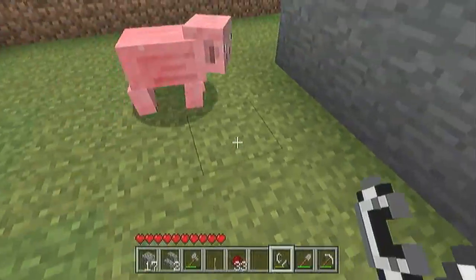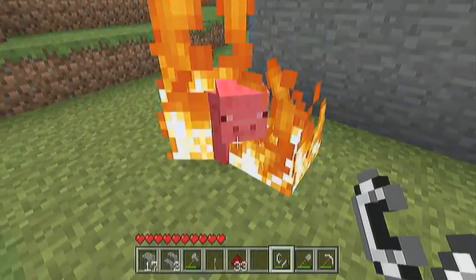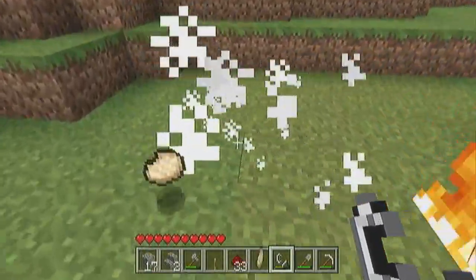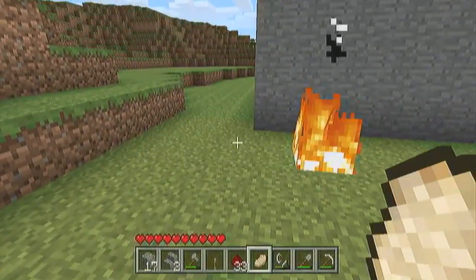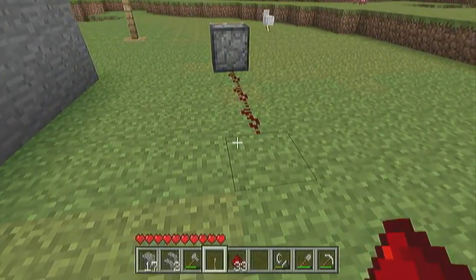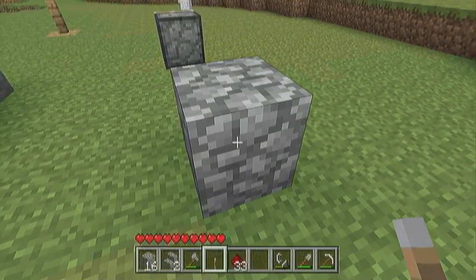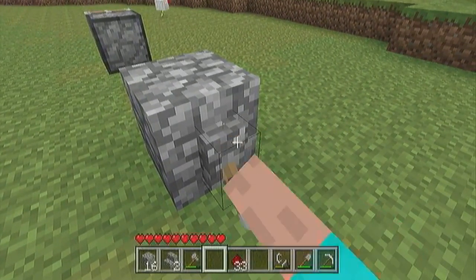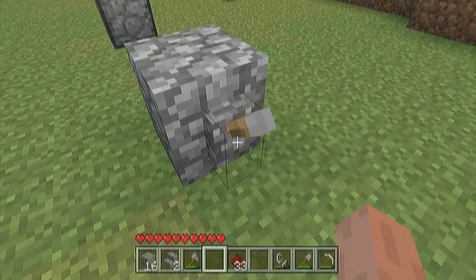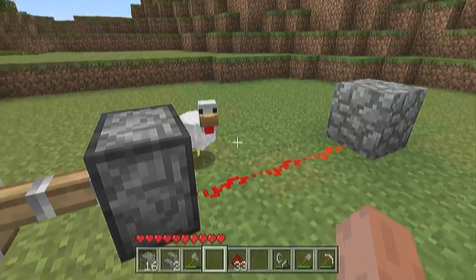Out of the way, pig! I'll burn you — seriously, I'll burn you! Ha! Burn, piggy! Burn! There we go. Nom nom. I think I'll eat that. Anyways, get rid of that. So we'll place the piston there, add a lever, and it should work. There we go! Yay, piston! I wish I could push that chicken, but oh well.